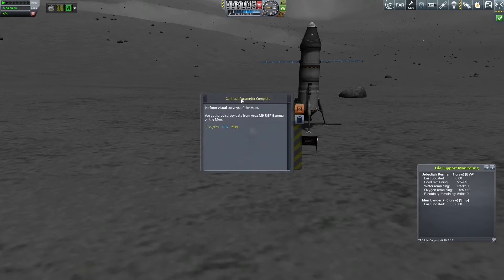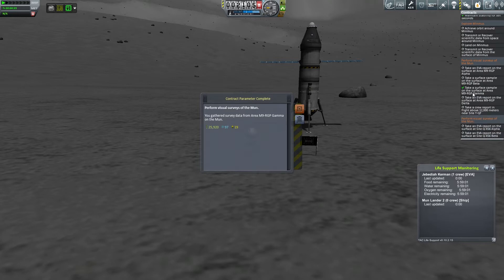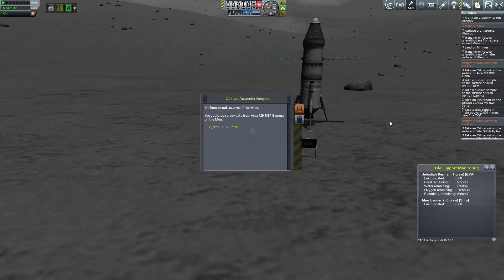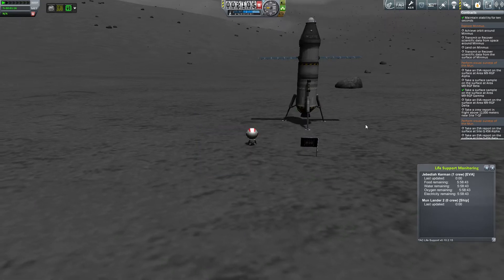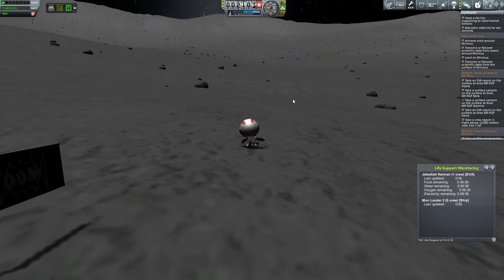If we take a surface sample now, we have completed our first part of our contract. If I recover this surface sample from the Midlands itself, I'll get 108 science — that's astounding. Our contract parameters: you gathered survey data from gamma on the moon. So we go to our contracts — there it is. We need to take an EVA report, take a surface sample, surface sample, and EVA report. And the last thing is go to site TQF and be about 12,000 meters above the site and take a crew report from that location.